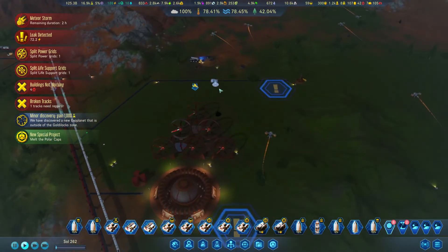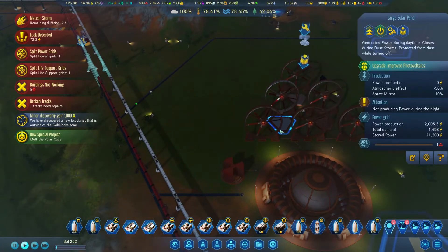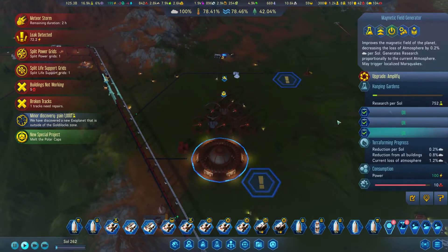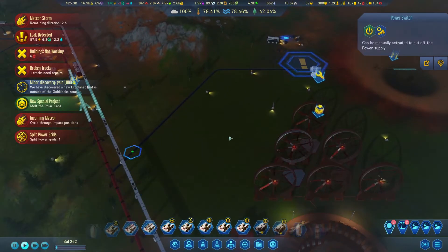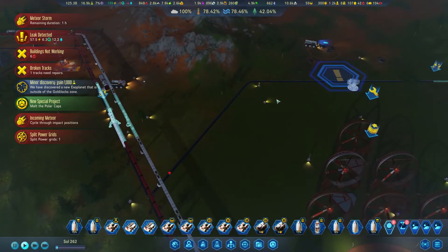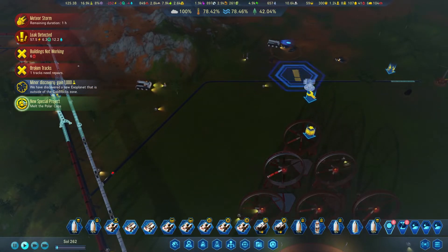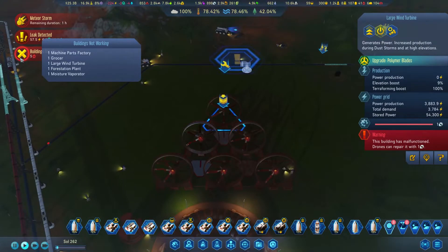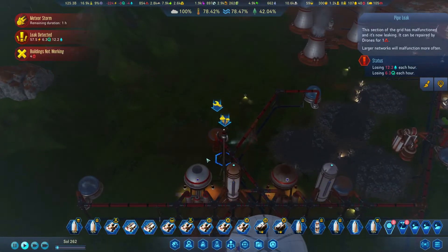Do we have everything upgraded here? Yeah, we have. Magnetics here - we are disassembled. This is causing a little bit of havoc. Let's close this area off - we're not going to have leakage here. Split power grids. Income positions, go away. Melted water rights, go away. Broken tracks, go away. Building's not working, they need to fix it. We have air leakage as well, but I think we're doing fine. We have storage of everything, so even if we're leaking I think we're going to be fine.